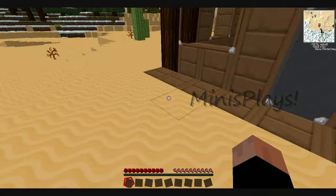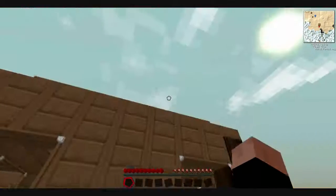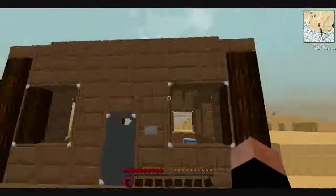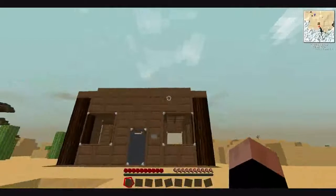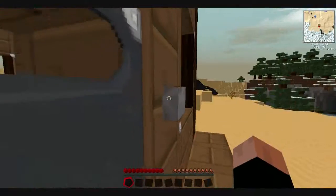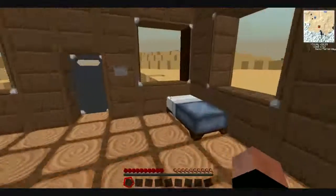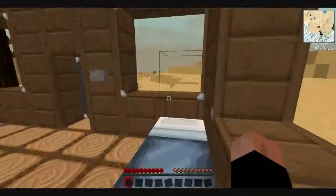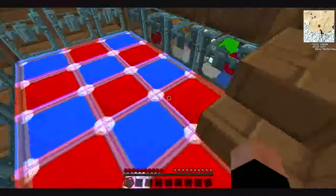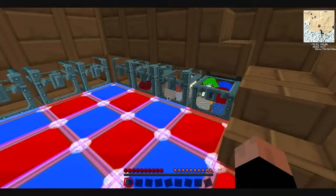Welcome back, it's Miniman 3244 on TDC Game with Minis Plays. This is my house. It's got two doors and they're reinforced stone — I have no idea why. We're going to start from scratch. I just spawned some stuff in, so I'm just showing off what you can do.